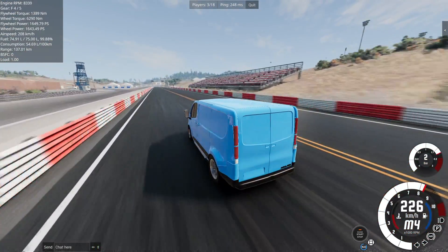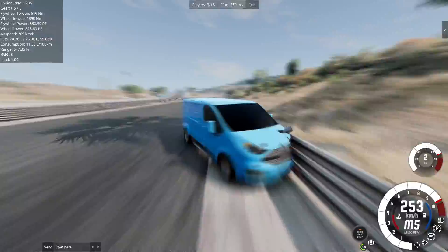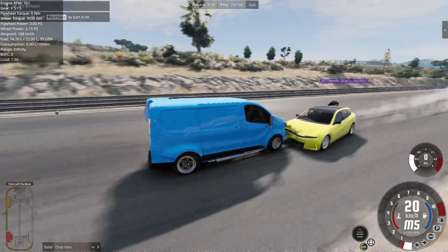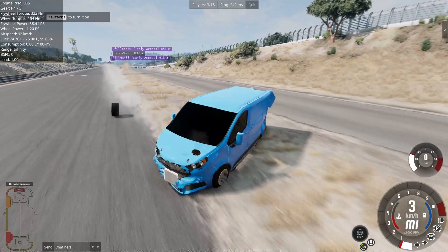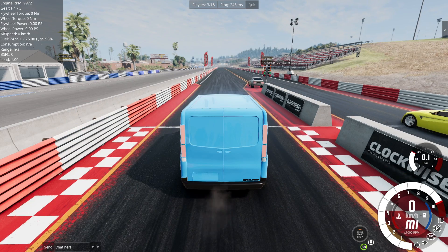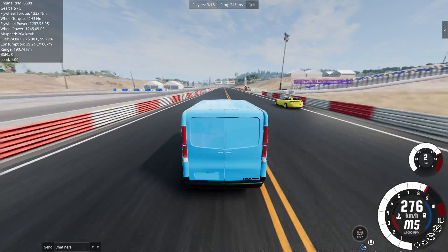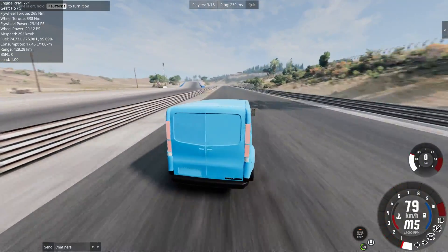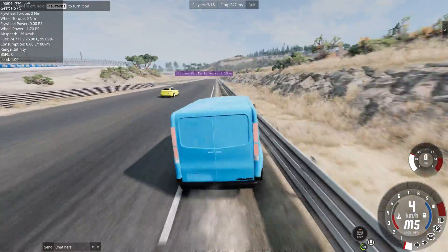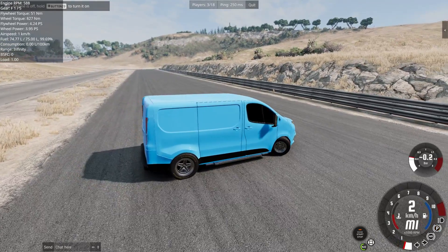More chaos — spinning on launch, gear changes going wrong. I decide to put in a tunable differential. Two hours of tweaking later, I finally get a good launch — it's a photo finish, but Rai beats me. I give up — I tried my best and still couldn't win, despite having less than half his horsepower.